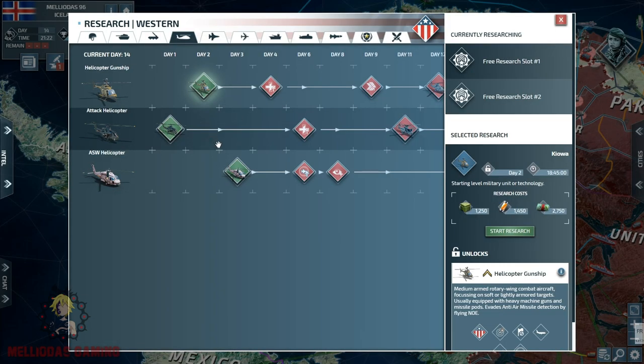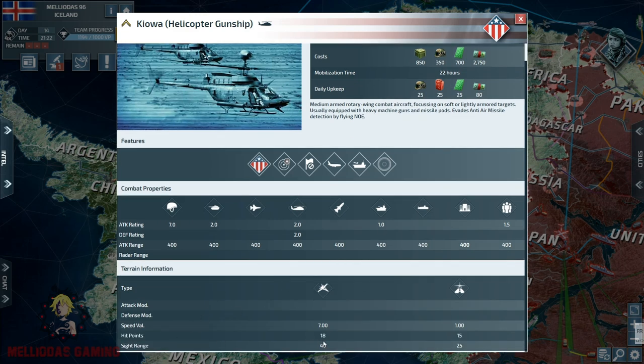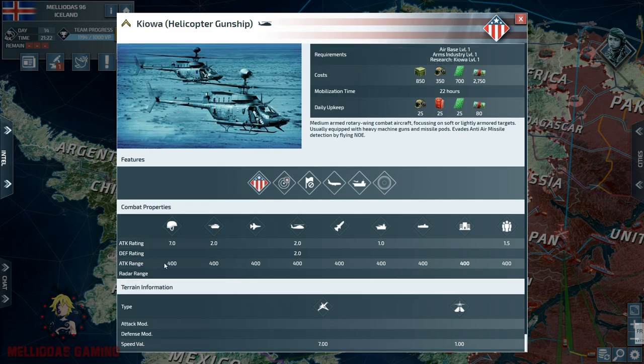First we need to speak about the helicopter gunship. This one is designed to deal damage and kill soft targets - it is designed for low altitude flying to target infantry. From its damage stats you can see it is very weak against hard targets and also weak against ships, so it is mainly designed to attack soft targets. It uses supplies and electronics, and you only need an airbase level one and arms industry level one. The downside is that the hit points are quite low, and the attack range is extremely low at 400 - not much for an aircraft.